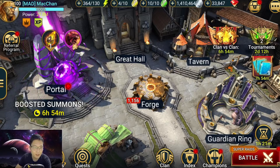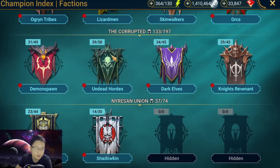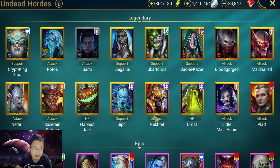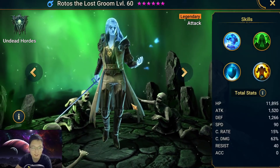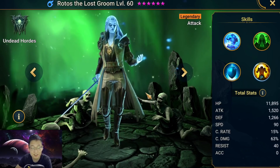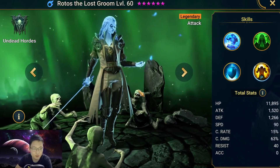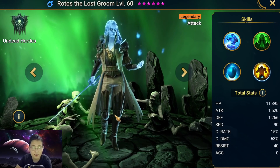Hey guys, welcome back. Big update today - the dupe system has been released, and this is probably one of the biggest updates since the game first came out. As promised in my previous video, this one is going to be about Rodos. He used to be a fusion champion, and I remember a content creator suggesting people not to do it because they thought this champion was not good. Then it turned out he was too overpowered, and Plarium did a very big nerf.